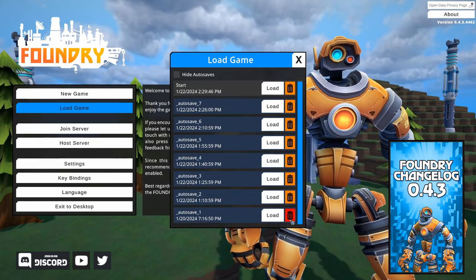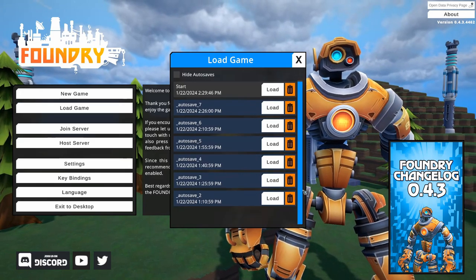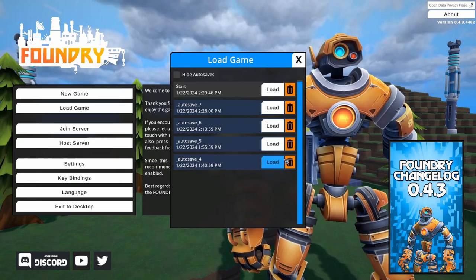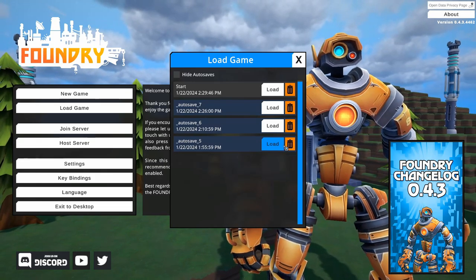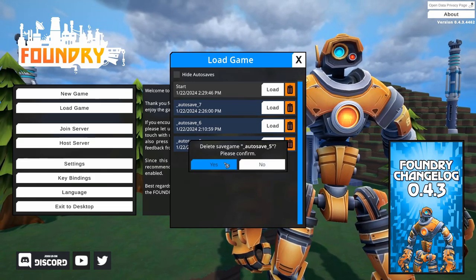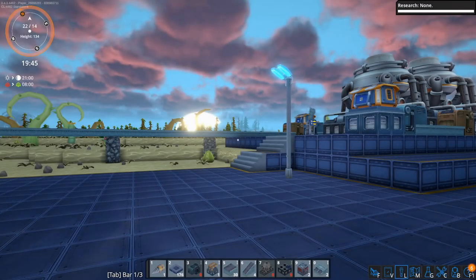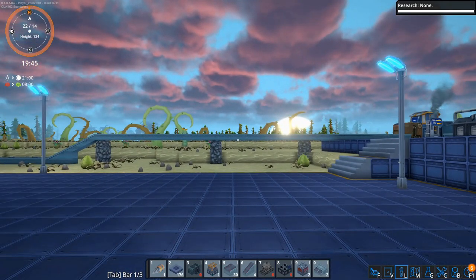Ooh, look at all these saves — that's way too many. Let's get rid of a few of these. I usually like to keep about three, but it does have an auto save. Okay, there we are. Now let's jump in. It doesn't take long. Awesome, we're here.